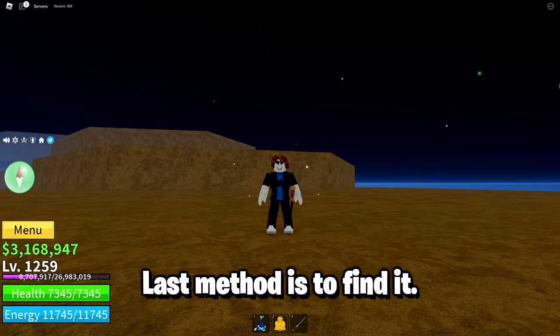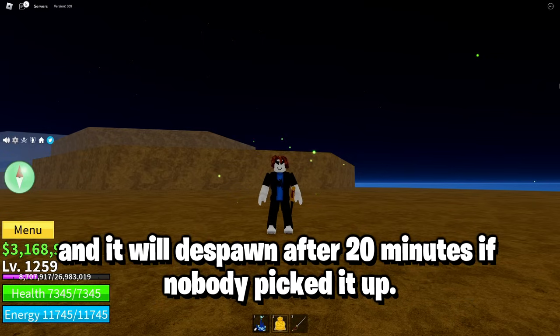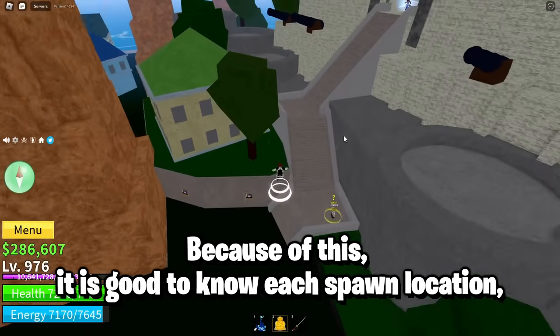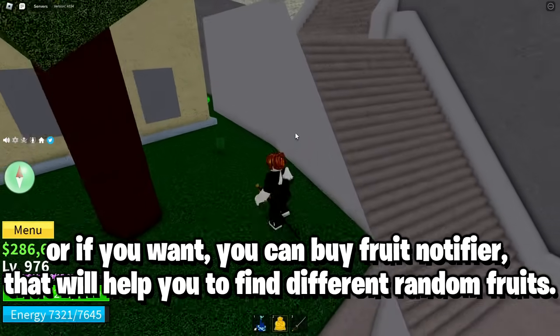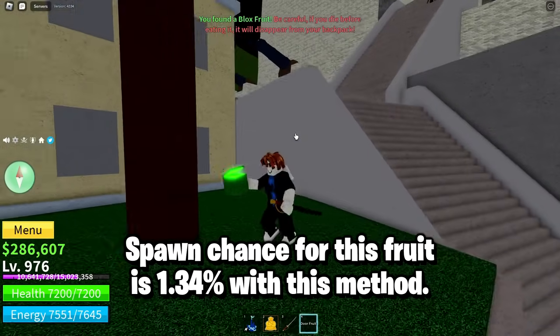The last method is to find it. A random fruit will spawn on the map every hour and it will despawn after 20 minutes if nobody picks it up. Because of this, it is good to know each spawn location. Or if you want, you can buy a fruit notifier that will help you find different random fruits. The spawn chance for this fruit is 1.34% with this method.